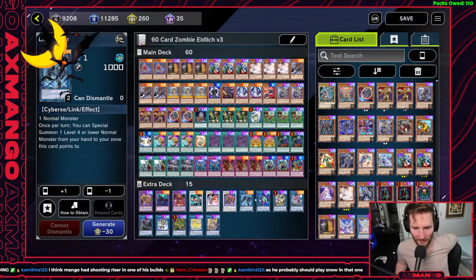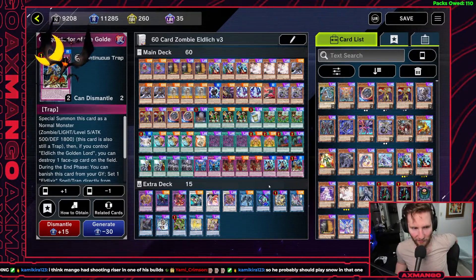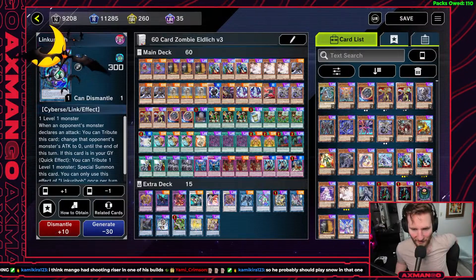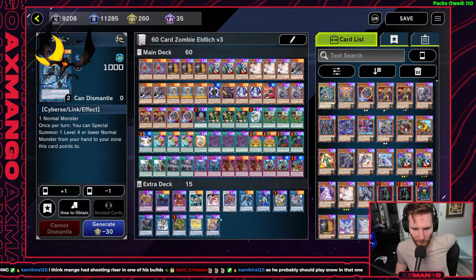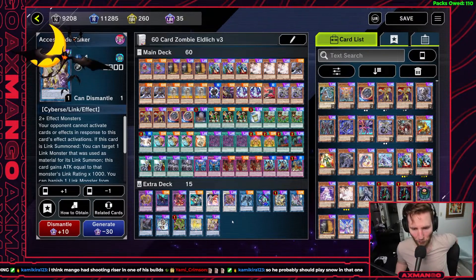I also play Link Spider in the extra deck. With the Hakiro and the Conquistador boat — even though they're counted as traps, they're also considered normal monsters — so you can link them off into Link Spider, use them to make Verte Anaconda, or if you have to, use them to make Axis Kotaka as well.